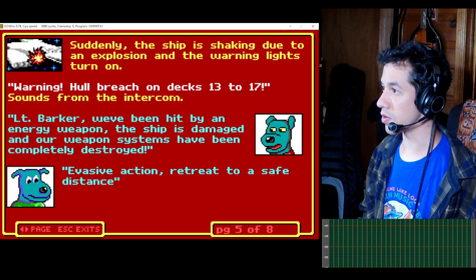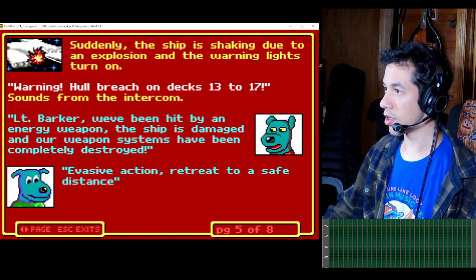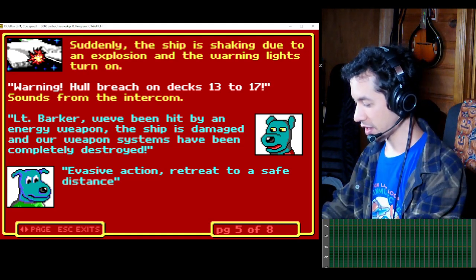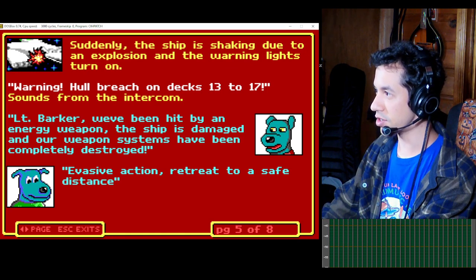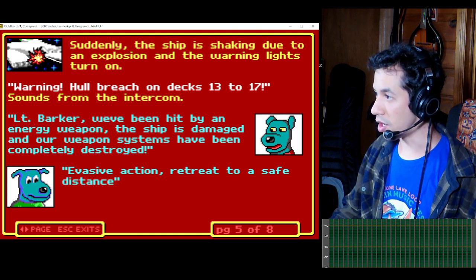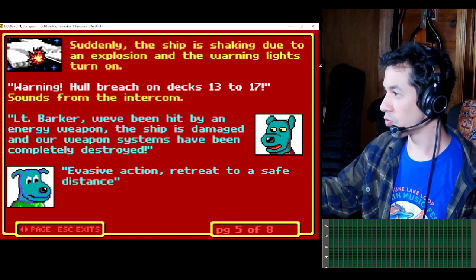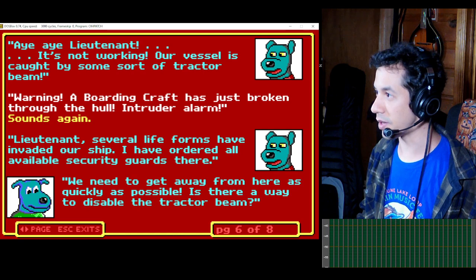Suddenly the ship is shaking due to an explosion and the warning lights turn on. Warning — hull breach on decks 13 to 17. Sounds from the intercom. Lieutenant Barker, we've been hit by an energy weapon. The ship is damaged and our weapon systems have been completely destroyed. Evasive action — retreat to a safe distance. It's not working — our vessel is caught by some sort of tractor beam.